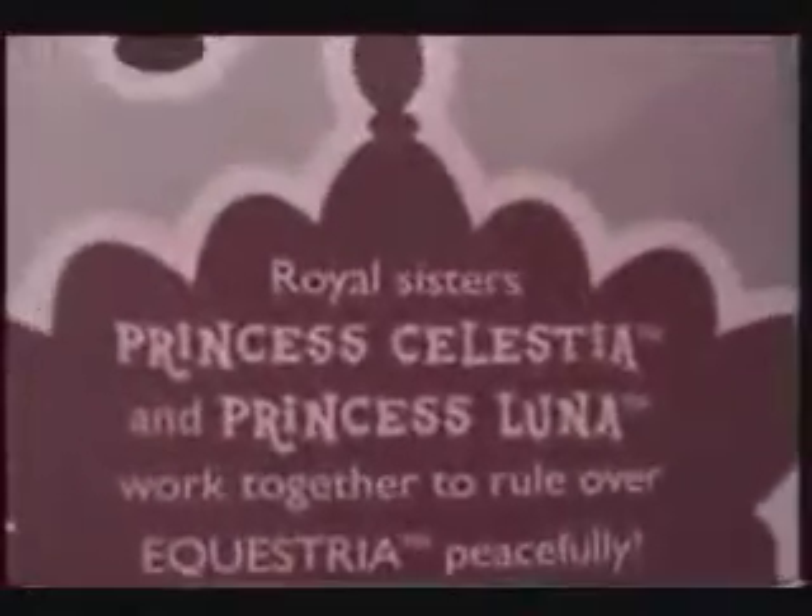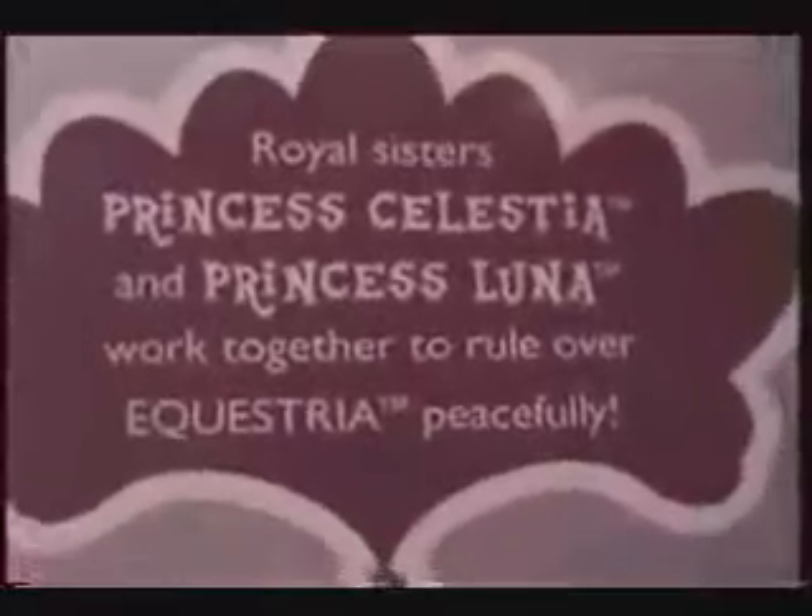Luna looks like the younger version of Luna — like in episode two of season one where she gets reverted from Nightmare Moon back to Luna. She's small. She's got a cutie mark. I actually didn't check to see if the cutie mark is on both sides, but we'll get to that. And the box reads: "Royal Sisters — Celestia and Luna work together to rule over Equestria peacefully." So they actually did mention her there.